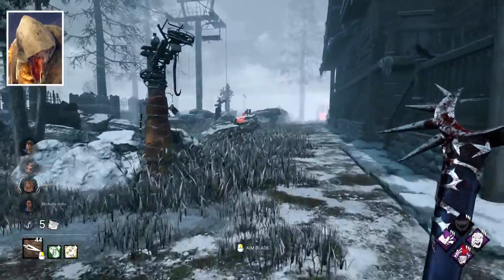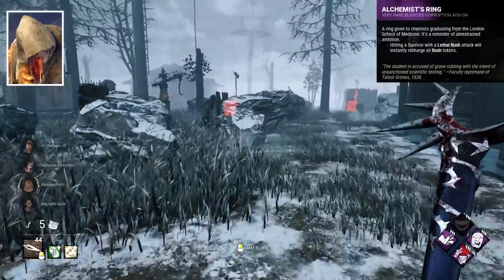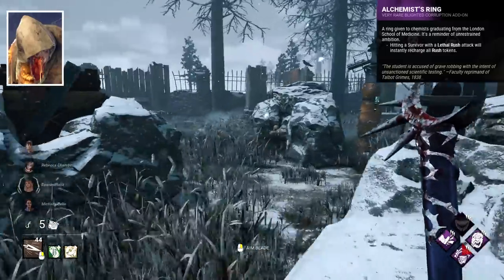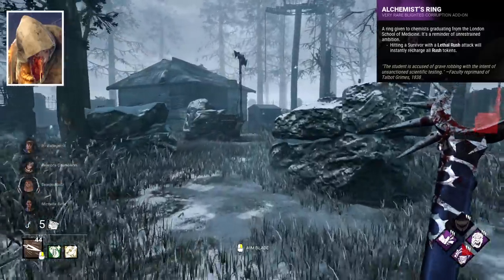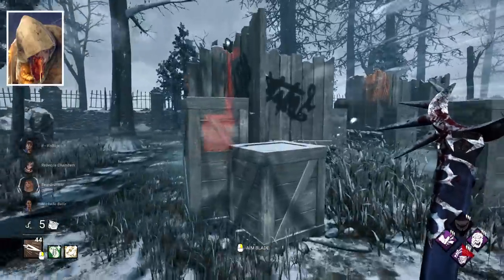Blight's best add-on is debatable, but Alchemist's Ring's ability to fully refresh tokens after landing a rush attack is just insane, so I would say that. But stuff like Blighted Crow is very close by.